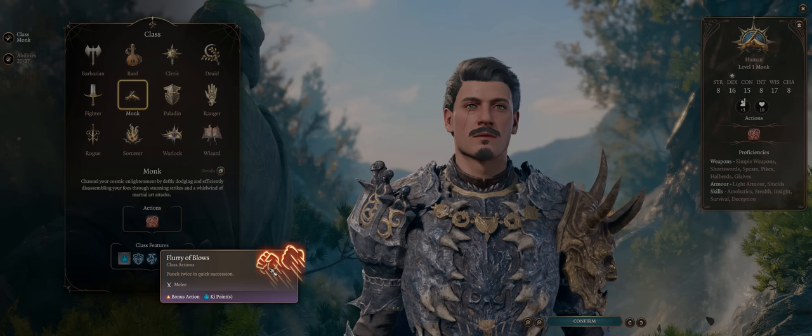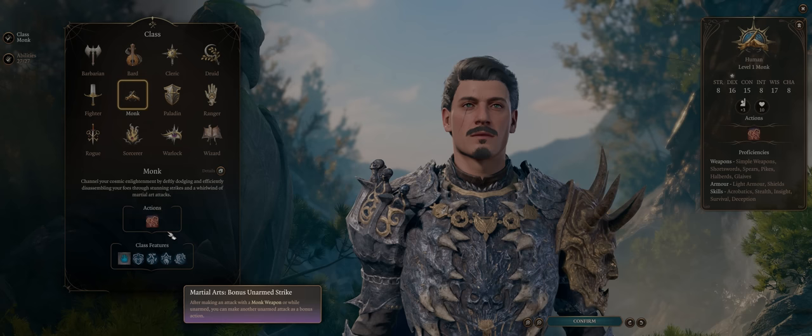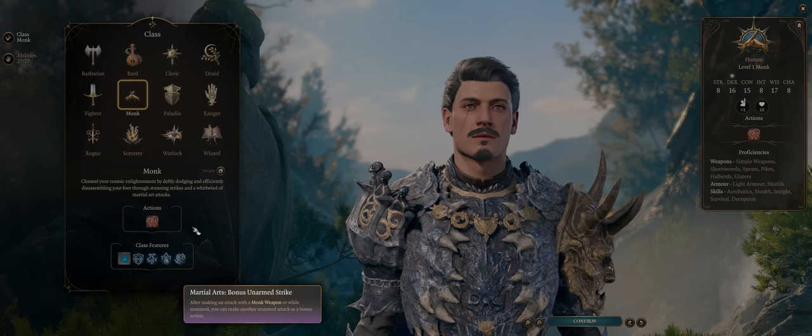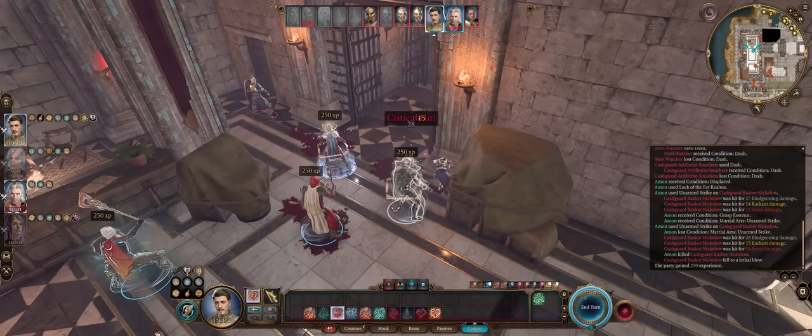Later, when you add loads of boosts to your unarmed damage, you'll be hitting for higher than 90 damage even. This does cost a resource. However, right at level 1 you'll also have another way of getting bonus attacks through your Martial Arts Bonus Unarmed Strike ability. After you attack the enemy once — and this has to come from a normal action — you can, as a bonus action, make a punch attack.